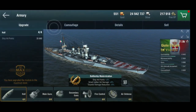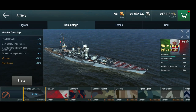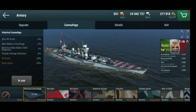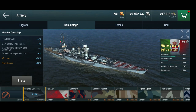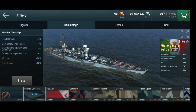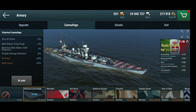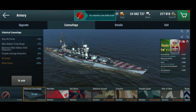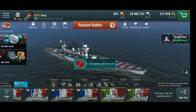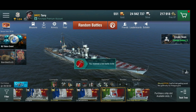The last thing is the camouflage. This came with a historical camo from a bundle, which gives more hit points, more range — which is utterly needed — and it improves dispersion, so that's probably how I got the really nice dispersion on her. And we've got a bit more torpedo damage reduction. I don't want to keep you bored too long because I really want to show the ship off.